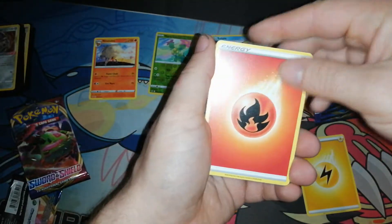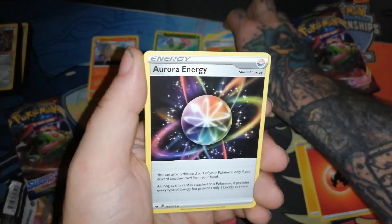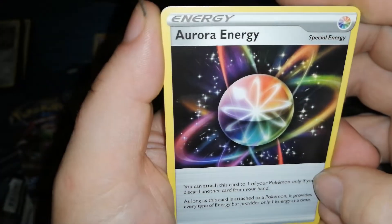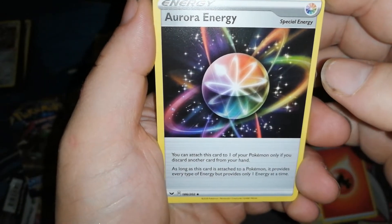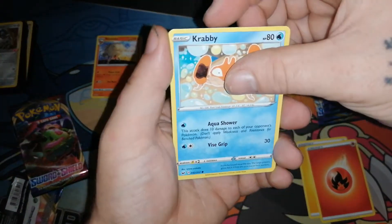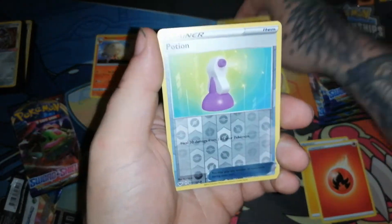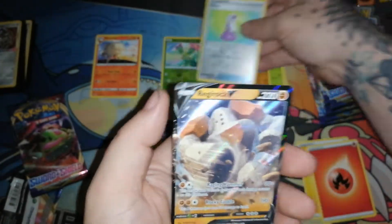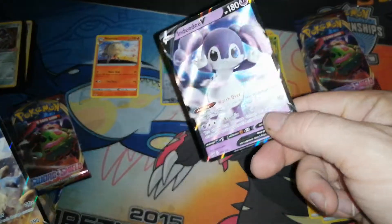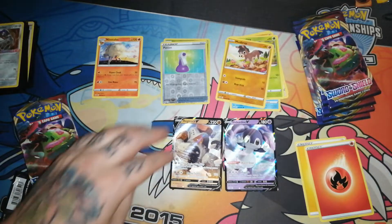Did we get something good? Fire energy. We got a Potion, a Lum Berry, Aurora Energy - it's like Rainbow Energy but without doing the 10 damage, and you have to discard a card from your hand. Rhyhorn, Rookidee, Krabby, Grookey - two of the three starters so far. Mudbray, reverse Potion. And a Regirock V! That is our first V card out of this. I also pulled this NDDV from my pre-release packs. So we got Regirock V and NDDV.